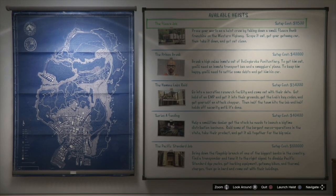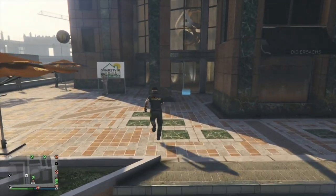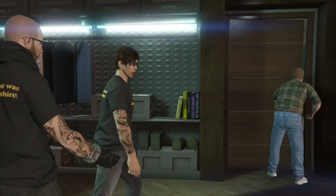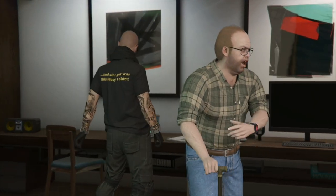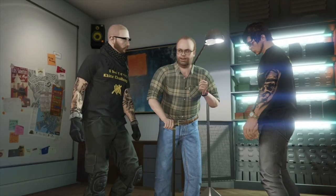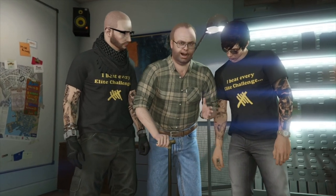I am going to be guiding you through how to complete the first of the bunch, the Fleeca job. First of all, you need to buy yourself the closest apartment to the Armoured Kuruma pickup location by Leicester's Factory, which is this one on Altar Street, costing $223,000, which you can purchase through the Dynasty 8 website. You only need two players to complete this heist, but you can't afford to be carrying dead wood as both players need to be at the top of their game. Ideally, you want one player to be a good driver and one player to be calm under pressure for the hacking and drilling role.